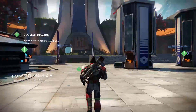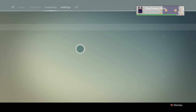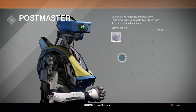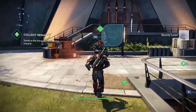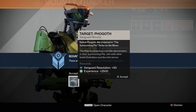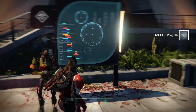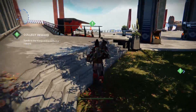Looks like we can talk to Commander Zavala. I believe I got an item — the Shard of the Shrine — so I might be able to trade that in for a cool piece of gear. But first let's do the postmaster. It's just a bounty lead. Let's grab another bounty — target Pogoth, defeat Pogoth the Untamed in the Summoning Pit strike on the Moon.